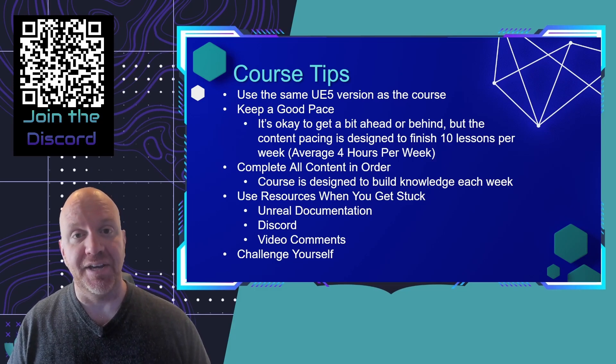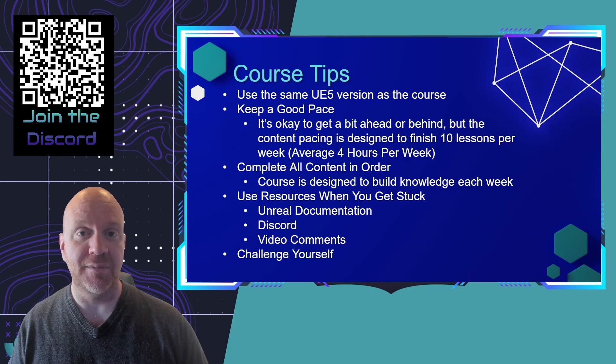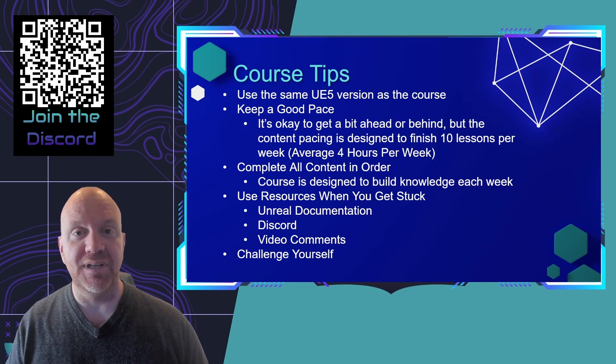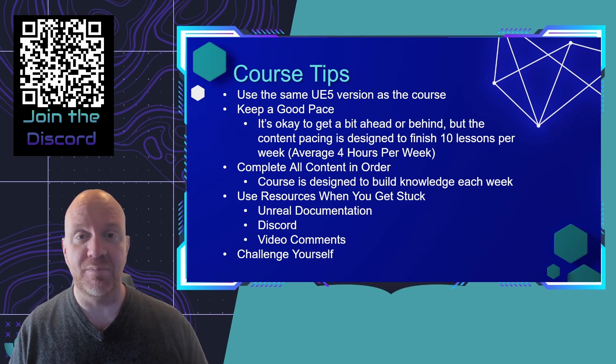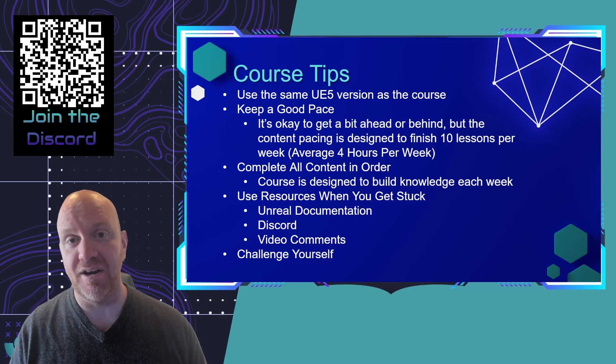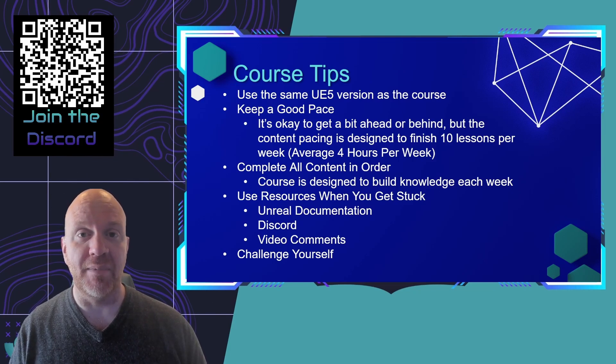This course is designed to be taken over eight weeks, so I recommend you try to keep pace with the course. Plan out some time each week to complete the content — it's okay to get a little ahead or fall a little behind, but the course is designed so that you complete the 10 lessons for each week in that given week. Each person's learning speed is different, but you should estimate about four hours to get through the content of each week. I also recommend completing the content in order — even if some lessons seem like review, there may be crucial tips that help you.